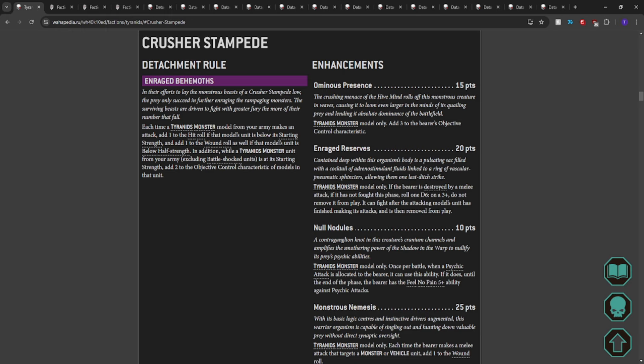Crusher Stampede's detachment rule is Enraged Behemoths: each time a Tyranids monster model from your army makes an attack, add one to the hit roll if the unit is below its starting strength, and one to the wound roll if it's below half strength. In addition, while a Tyranids monster unit from your army — excluding battle-shocked units — is at its starting strength, add two to the OC characteristic of models in that unit.